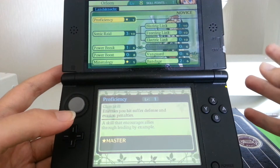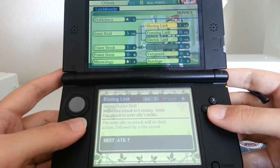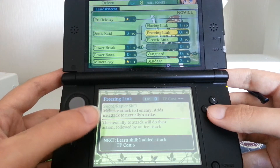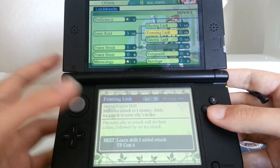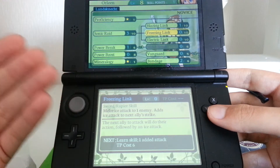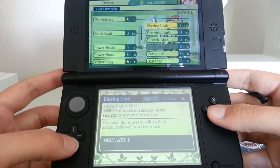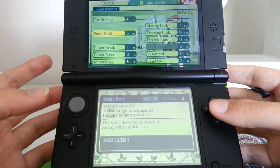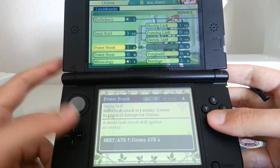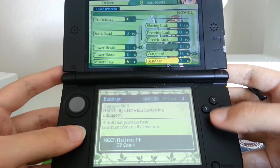I didn't really talk much about the Landsknecht. The Landsknecht can set up combos with friends, called Lynx. So you attack an enemy, the enemy gets tagged, and next time an ally hits that enemy they will perform an extra attack with elementals. The Landsknecht can also make sure it goes first in its turn order, apply some debuffs, and also heal. That's why I call it Jack of all trades - you can do a little bit of everything.